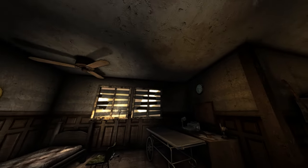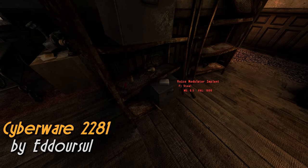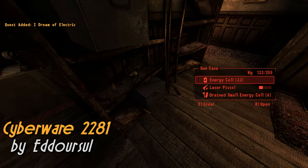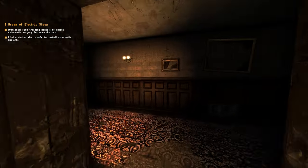We'll be starting things off in Doc Mitchell's house with the Cyberware 2281 mod, which is a standalone version of the Cyberware plugin for Project Nevada. So after picking up the implant and being given the quest, we can start the hunt for a doctor and install these new upgrades to our bodies.